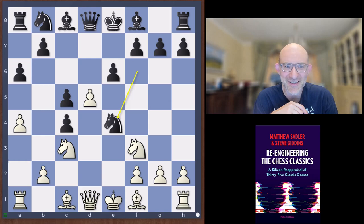We're carrying on with David Janowski, and we're going to take a look at a game he played as Black in 1916 in a match against Jackson Showalter. Janowski played quite a few matches against Showalter, one of the strongest American players of the time.